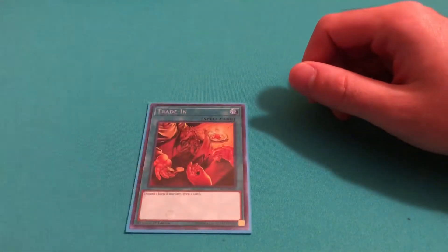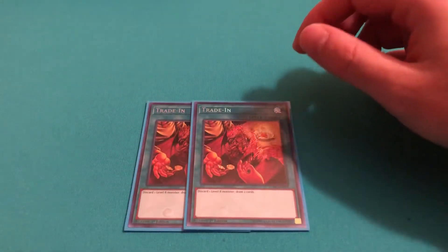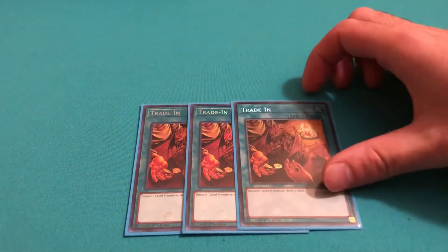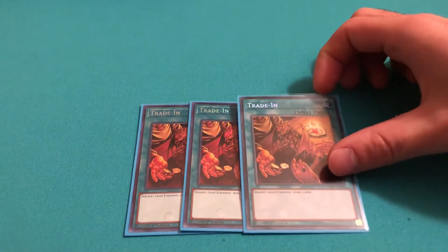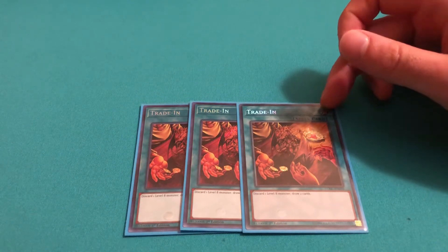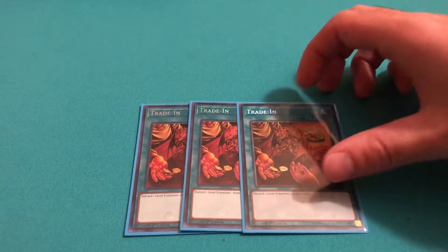Then for your draw power, you play three Trade-In. Three is a must in this deck. Blue Eyes can brick really bad, so if you have a bunch of level 8s in your hand and a Trade-In, you can just pitch one of your level 8s and draw two.